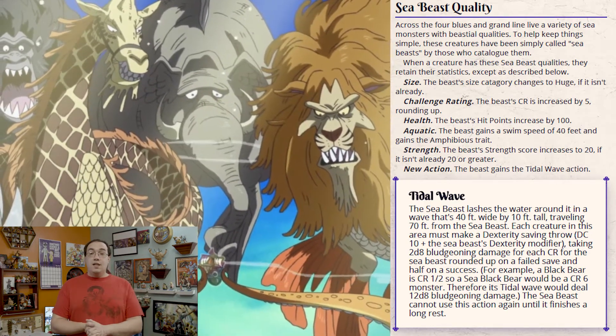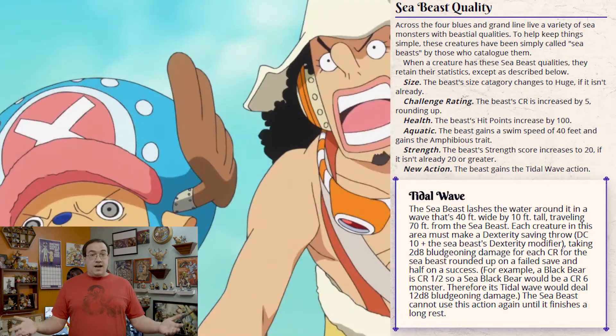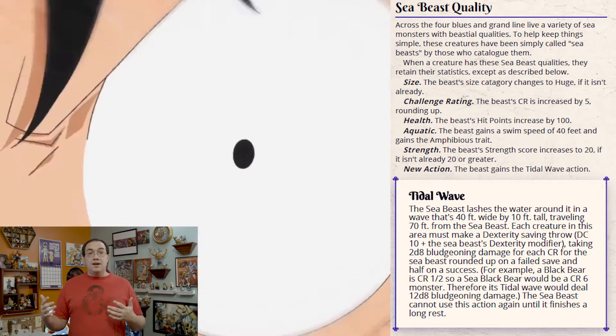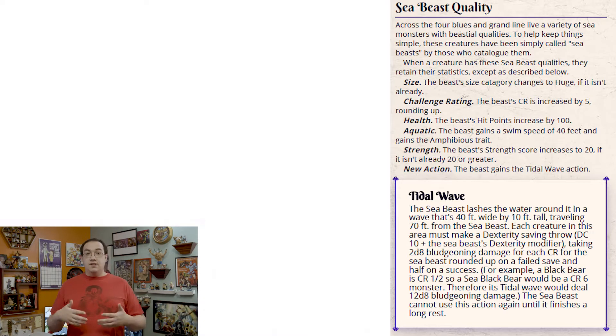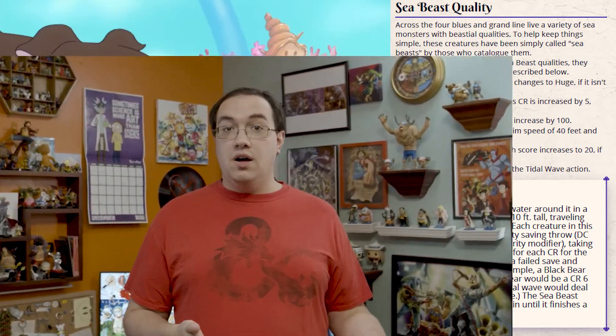The sea beast quality is something that you can add for the sake of a high sea adventure, giving your players another big creature to fight if they so choose, or something to tame to pull their ship along if they're in the Calm Belt where they don't have any wind in their sails.